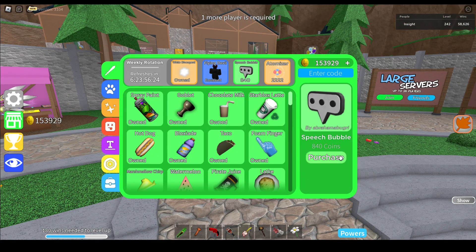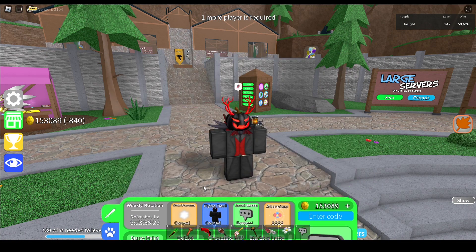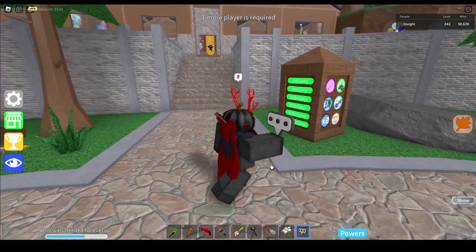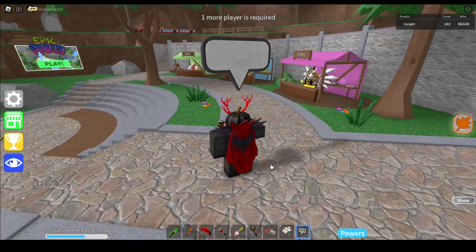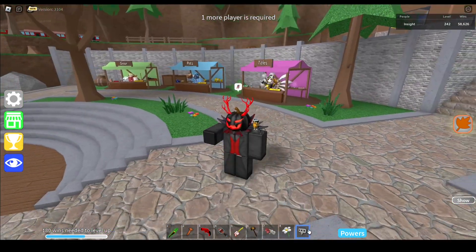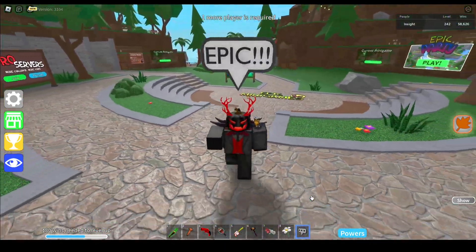The next item is the speech bubble, which I think is a gear — yes it is. I never expected this to be a gear but let's see what it does. So it says 'epic'. Does it say anything else besides that? Nah. It would be cool if it said words though.